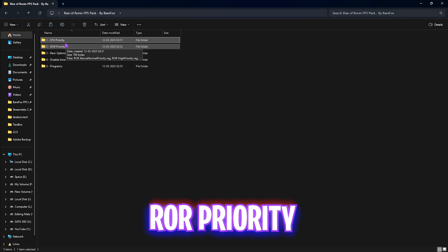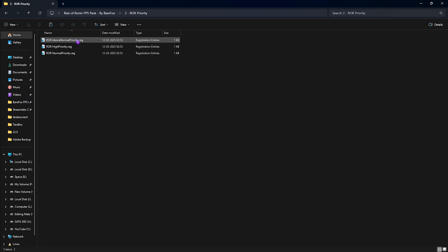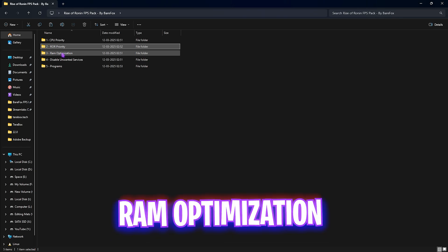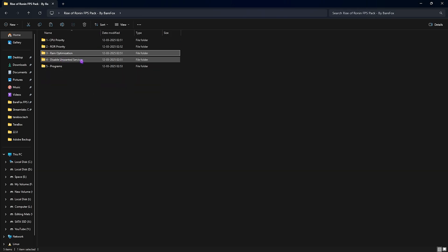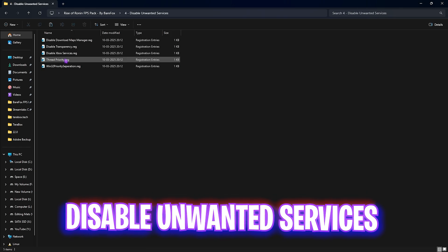The second folder is Rise of the Ronin Priority, with Above Normal and High options. Leave your PC specs in the comments and I'll tell you which to choose. The third folder is RAM Optimization, which sets registry values for your RAM. I have 32 GB, so I apply the matching preset. If it doesn't work well, use Reset to Default to restore original values.